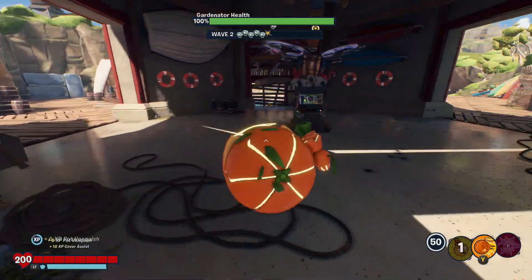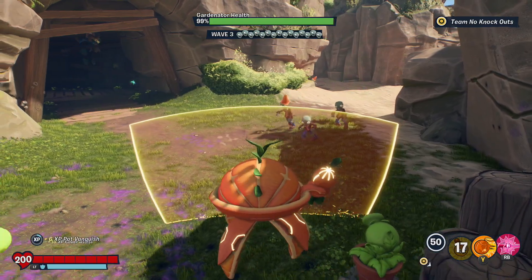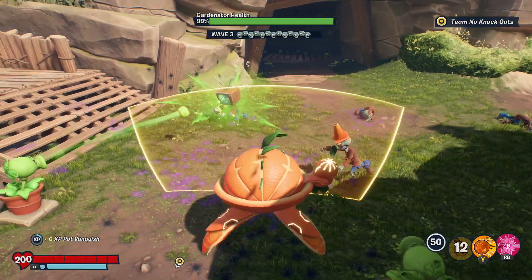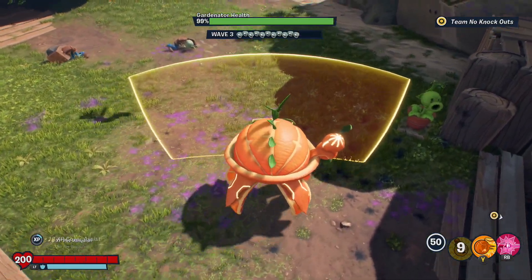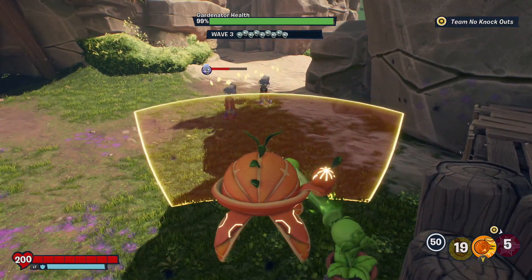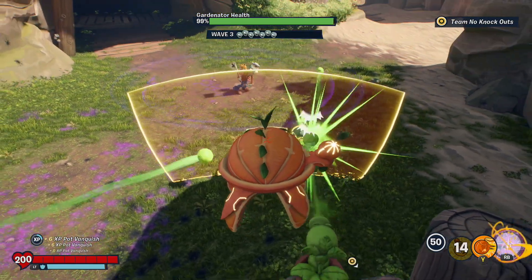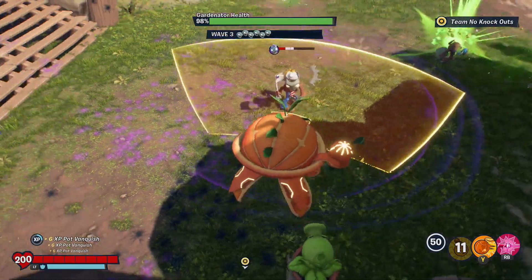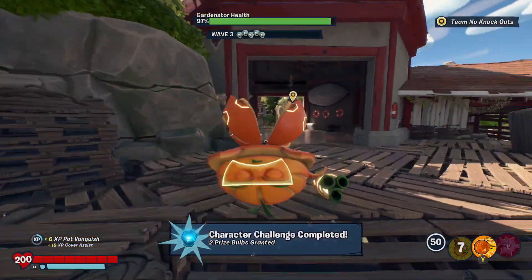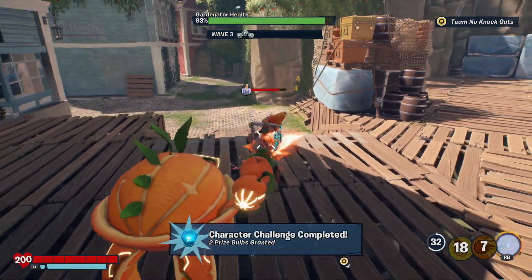Another cover assist. Get EMP'd — now shoot them peashooters. Give me all the cover assists. Get EMP'd, now go to town on them peashooters. Come on peashooters. Yeah, cover assist — give me the cover assists. Yeah, we got all the cover assists. Hey, there's my EMPs that I needed.